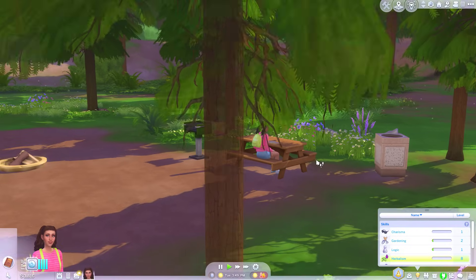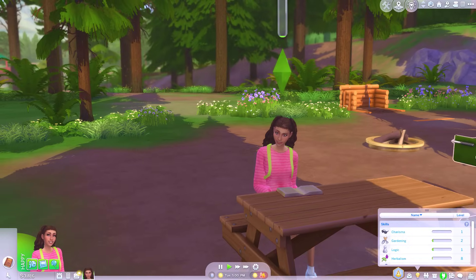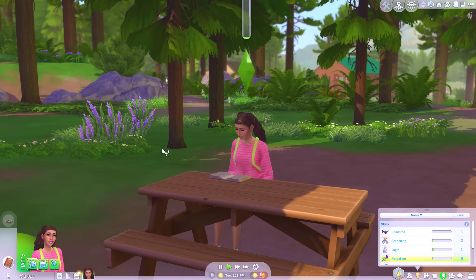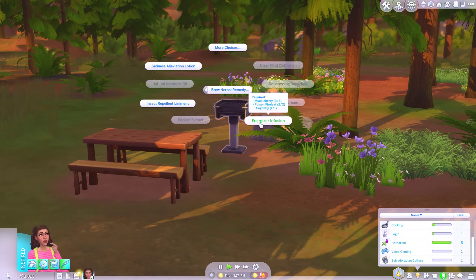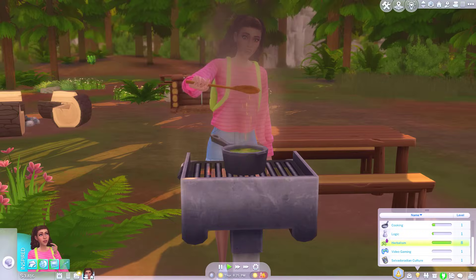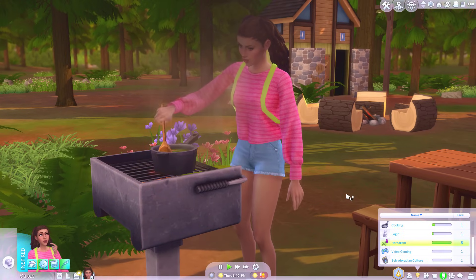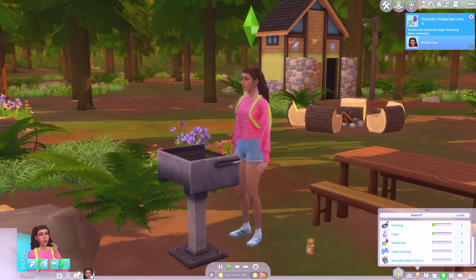I thought I caught a dragonfly already. I really can't be bothered to go looking through these woods again to find bugs, but I think I might have to. Let's see if we can hunt some bugs. I got some fireflies and it only took me all day. So now I can do the energizer infusion remedy. This is going to make us so energised. You can see her sprinkling the little huckleberry there. Level 9 — we can now brew rage relieving. That'll be handy if you're around werewolves.